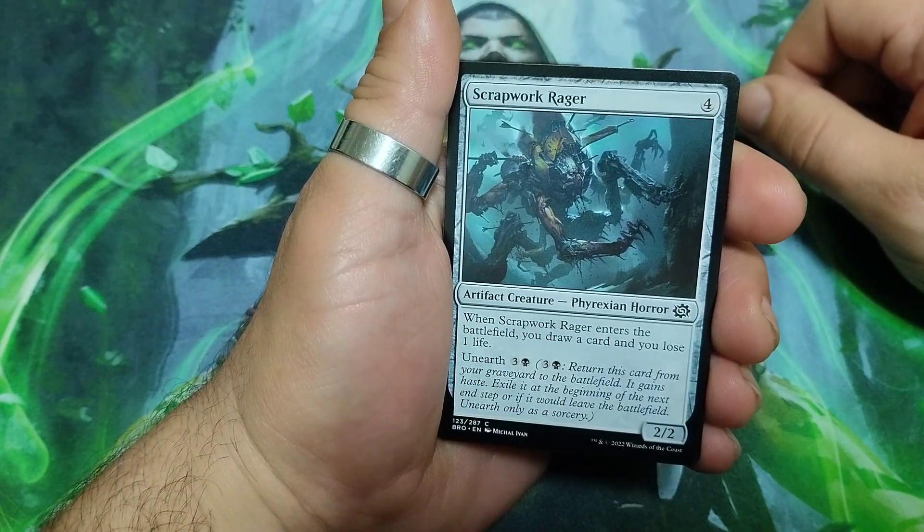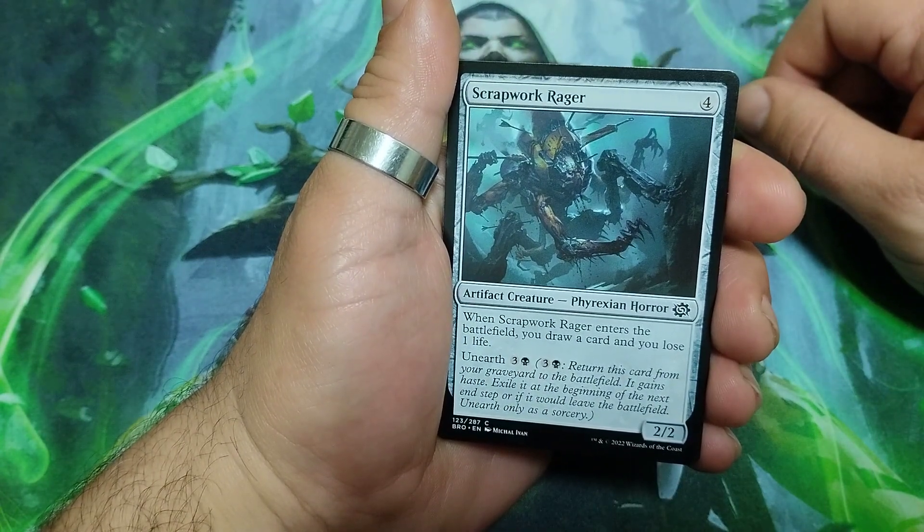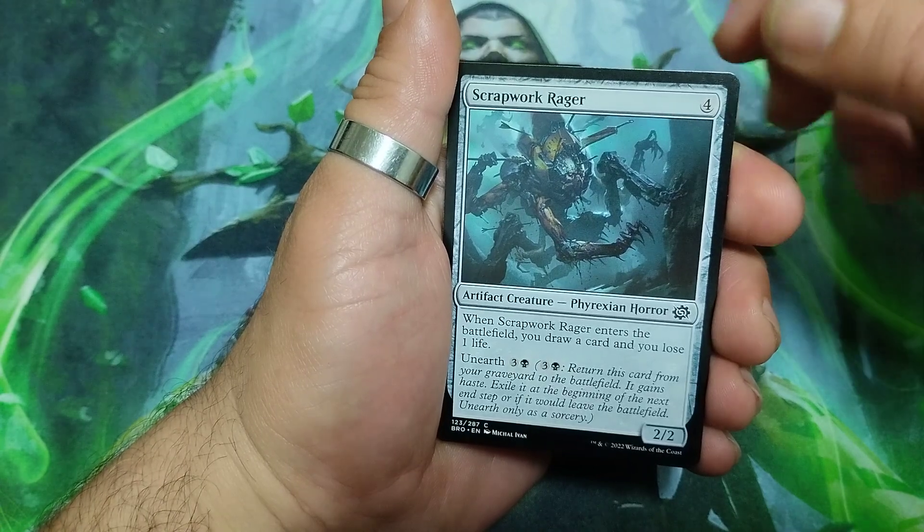Scrapwork Ranger, four drops. When it enters the battlefield you draw a card and you lose one life. And it has an unearth 4/4, and it is a 2/2.